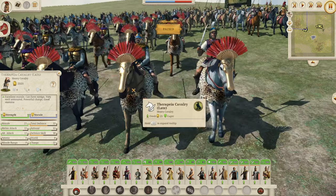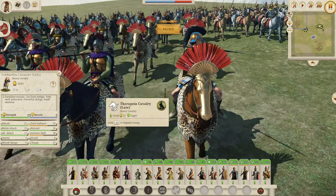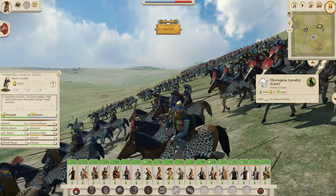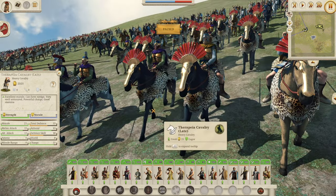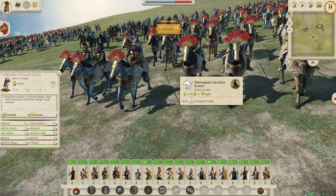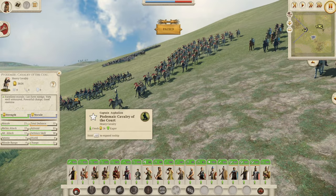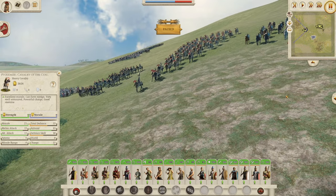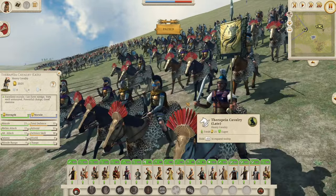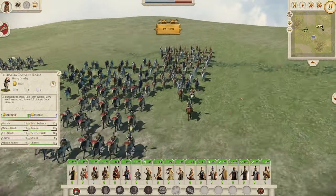Your second bodyguard unit — these guys with the bronze armor looking cool as hell. They have the plumes and the capes so we know they're elite. They're the same stats as your other bodyguard: 33 defense, 21 morale — but they just look cool. A very elite cavalry unit.